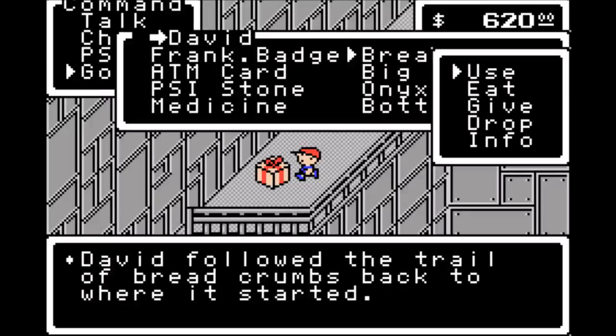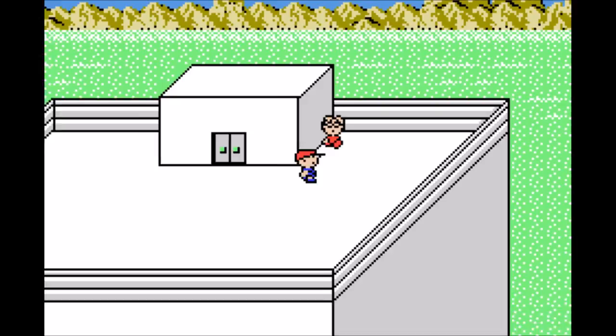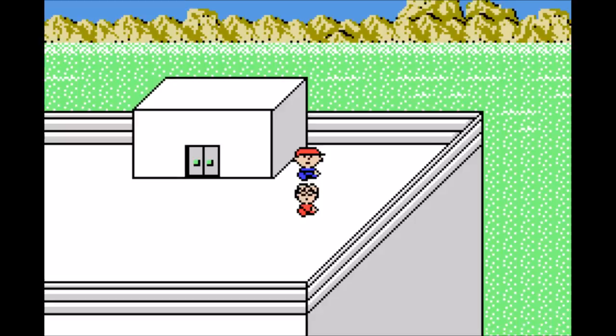It brings me all the way back to Twinkle Elementary School. Now that I have the bottle rocket, we can go ahead and give that to Lloyd, and the delinquent's going to fire it off because that's his dream in life, I guess. And with that, we have more party members with Lloyd joining the party.